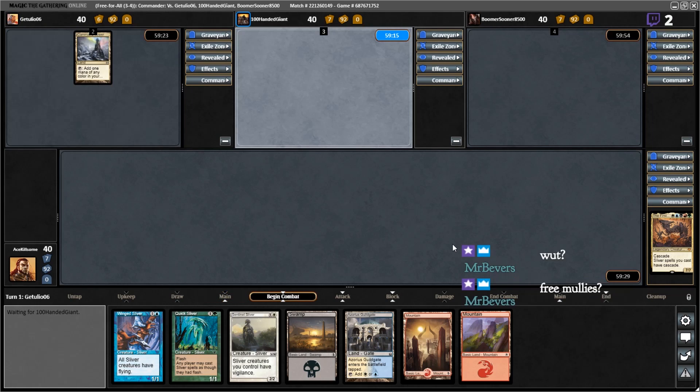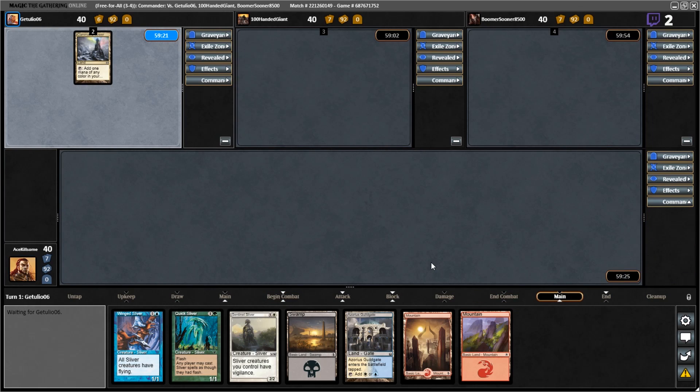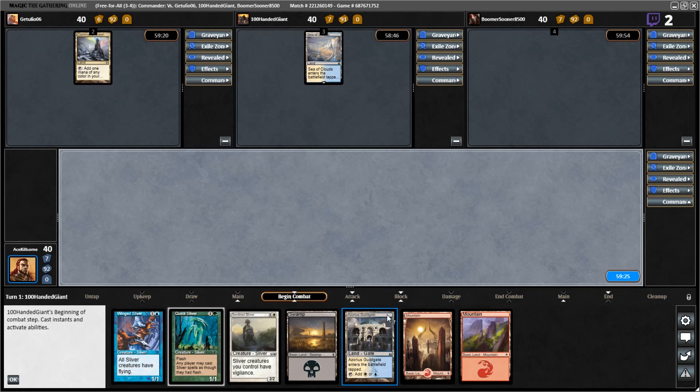Yeah, in multiplayer you get the first one free. If it's one-on-one then you'd have to pitch. It's pretty awesome. I have none to cast, so yeah. Can you imagine if I had a Pact in here somewhere — I'd have the mana on the second turn to play it, that would be ridiculous. Oh my god, now I just want a Ley Line — I just want all the Ley Lines in this hand.